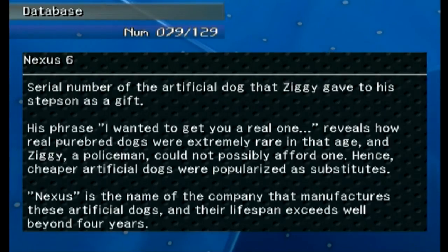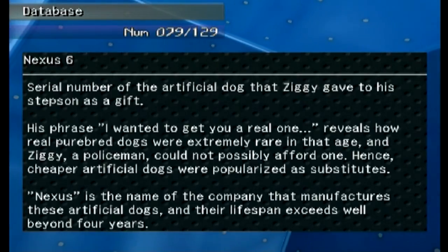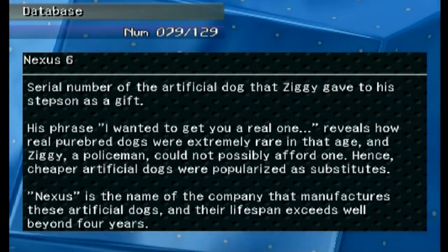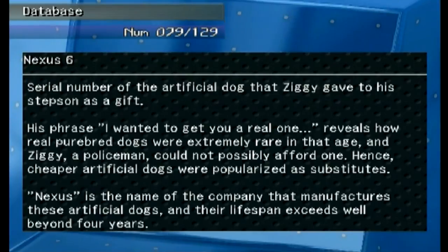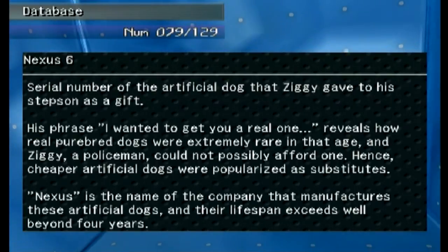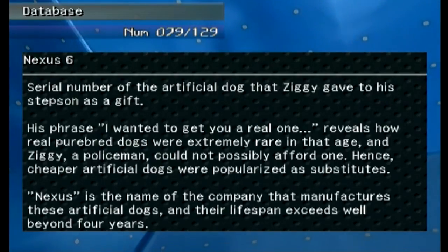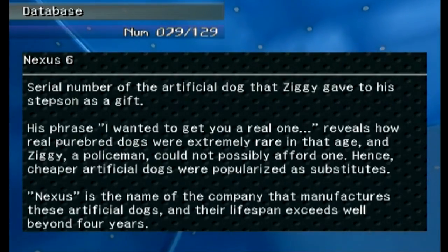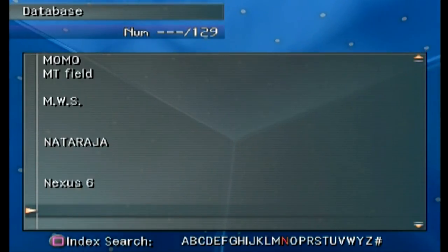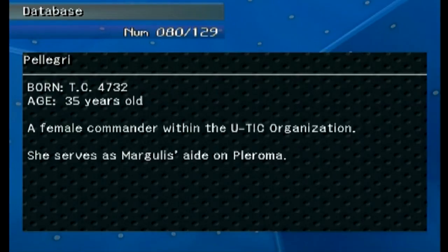'Nexus 6' — the number that Ziggy gave to his stepson, not his regular son. Ziggy's phrase 'I wanted to get you a real one' reveals how real purebred dogs were extremely rare in that age and a policeman like Ziggy could not possibly afford one. Hence cheaper artificial dogs were popularized as substitutes. Nexus is the name of the company that manufactures these artificial dogs and their lifespan exceeds four years, which is not very long for a dog.